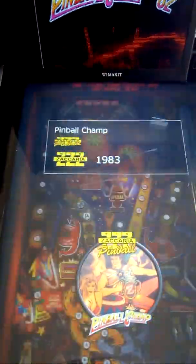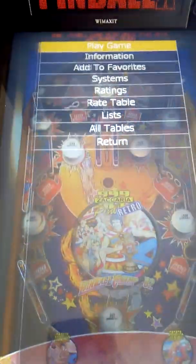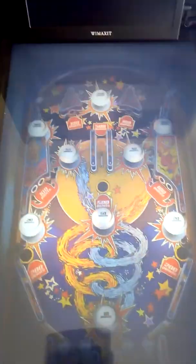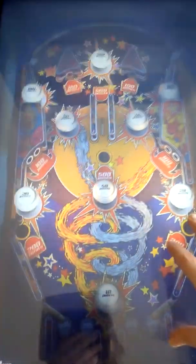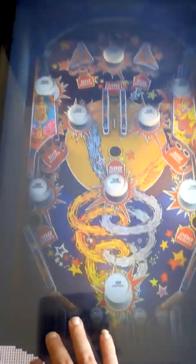I can also show you that retro tables only have the options for 90-second mode and classic mode. You will see here that only classic mode and 90-second mode will be enabled, and the other settings will be grayed out.